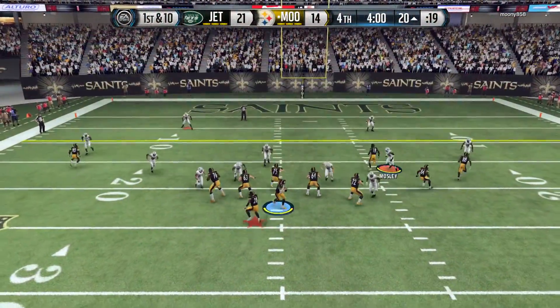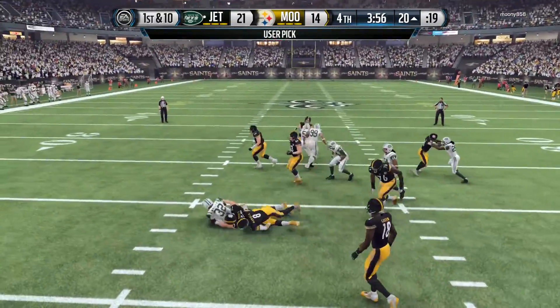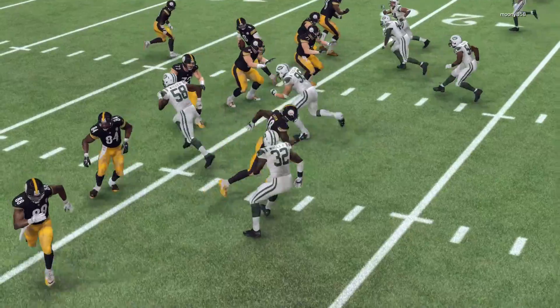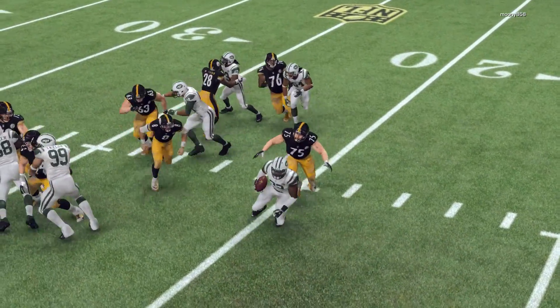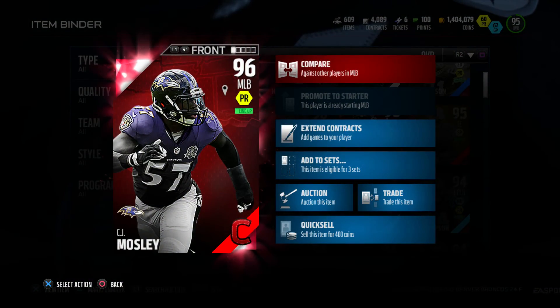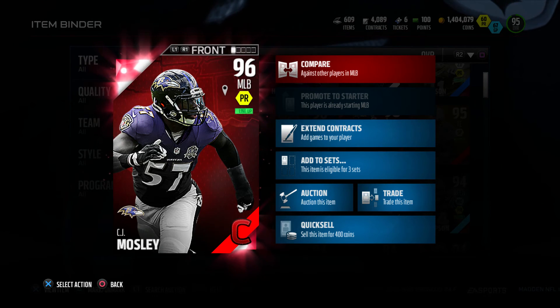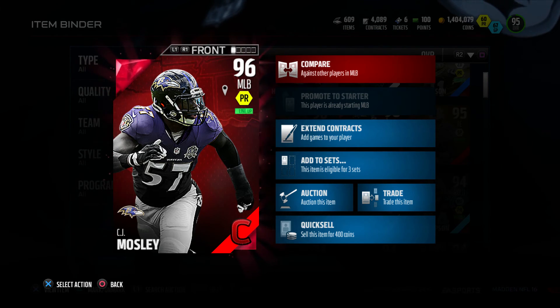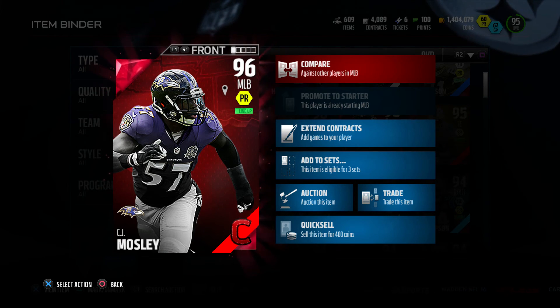I've never got any fumbles with him. That 93 hit power is okay. He's definitely a good user middle linebacker. 88 speed — definitely can keep up with running backs and tight ends whenever they're running across the middle. I can definitely recommend him to anybody who's looking for a new middle linebacker. He's $88,000 on PlayStation 4 and $80,000 on Xbox One. Definitely a solid price for a middle linebacker who could do anything you need him to do.